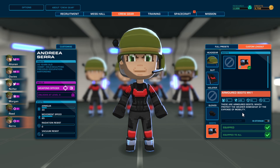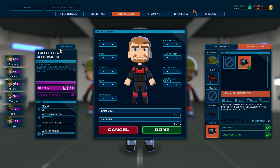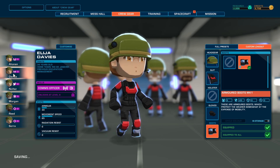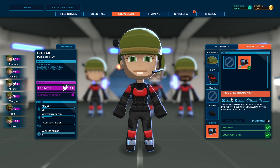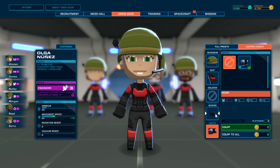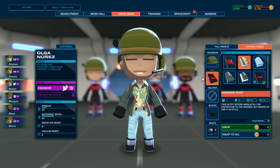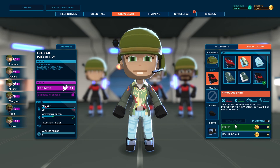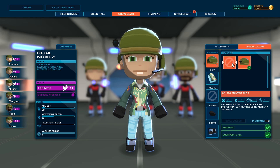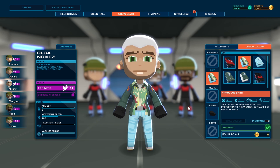We might even customize some dudes. Traits — 38 years old. You can customize the people and that, which is kind of cool. Who are you? You're the comms officer. You're the engineer. So we're going to put you into speed mode — you can have gloves, no holster. Engineer who, you know, you're sort of like Brett from Aliens. No Hawaiian shirt. Equip. Boots: none. Equip. Yeah, that's going to be my engineer.